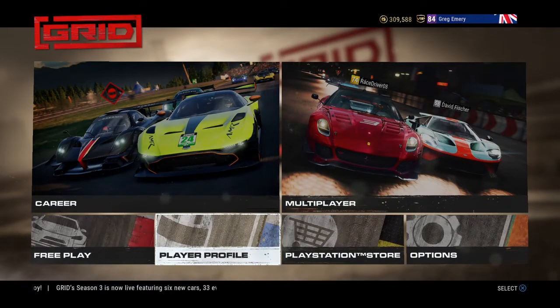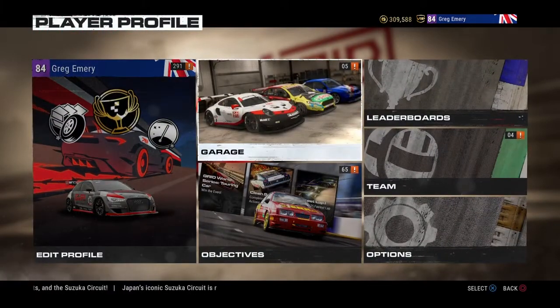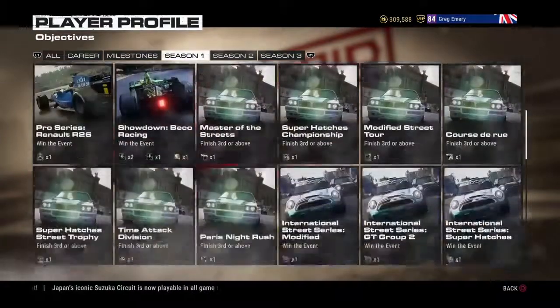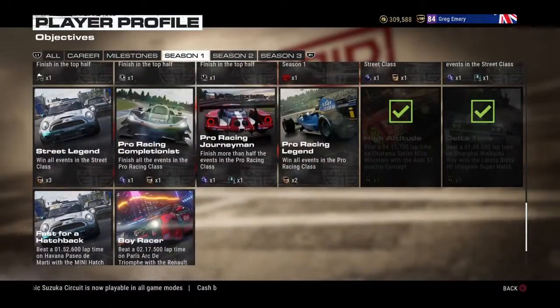Hey guys, welcome to another GRID video. At the minute this is going to be the last GRID video I'm making, and this is going to be for the High Altitude achievement and trophy. If we go to Objective Season One, you will see it is there — a four minute eleven point seven lap time on Okatama Spirit Sprint, Mitsui Mountain, with the Audi S1 Contract Quattro Concept.